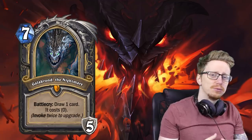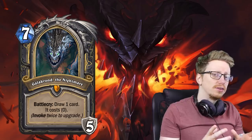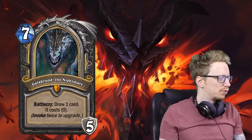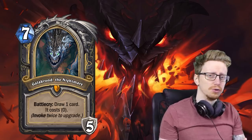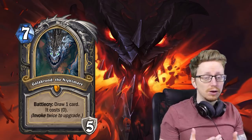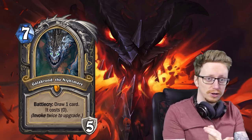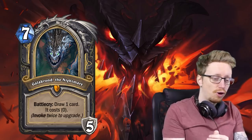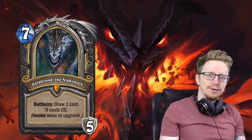Speaking of Galacharond, sticking with the rogue cards — this is the rogue version. When it's invoked, it upgrades and draws more cards. Every card drawn by it is zero cost. I think the maximum you can draw is three if you've invoked twice on the upgrade. This is just fun in a lot of combo decks. You could try Malygos Rogue, Shadowcaster Rogue, or Spectral Pillager combo rogue, which we'll get to in a minute.